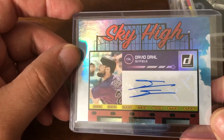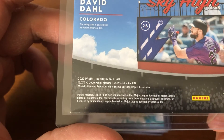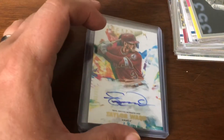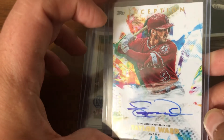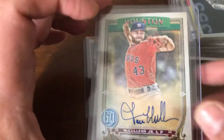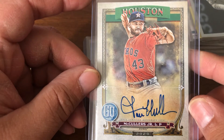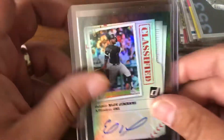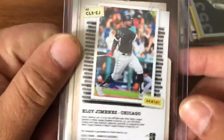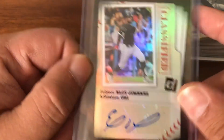I have a David Dahl auto from Donruss 2020, a Taylor Ward auto out of this year's Inception, a Lance McCullers auto out of this year's Gypsy Queen, and the big auto was Eloy Jimenez from this year's Donruss. Nice Eloy auto.